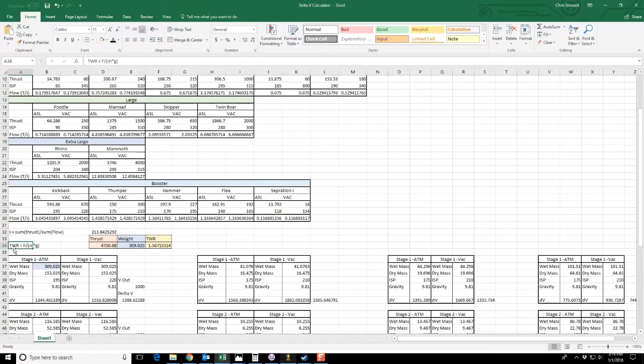This TWR is the thrust-to-weight ratio, and it needs to be greater than one — basically saying you need more thrust than mass. If you don't have enough thrust, your ship's not going to get off the ground. If this number is greater than one, your ship is going to lift off; the more it exceeds one, the more thrust it has compared to its weight and the easier time it'll have. For this rocket, we have our beginning weight of 309.025. The first stage uses only the eight kickback boosters — at sea level that gives us a thrust of 4750. We take the thrust, divide by the weight, and multiply by 9.81, giving us a 1.56 thrust-to-weight ratio, which is good. This ship will take right off.